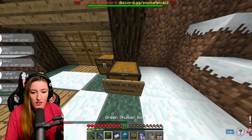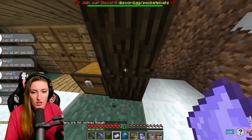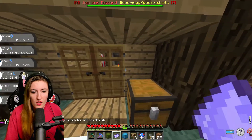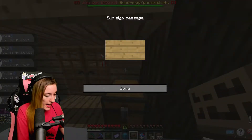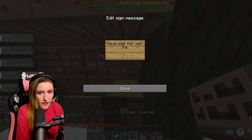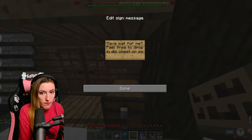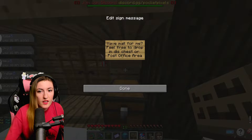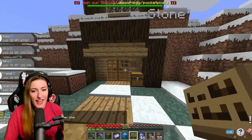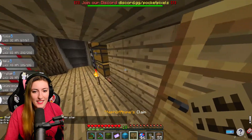All right. Let me put this in here. Let me break this chest. Have mail for me — feel free to drop in this chest. Post office area. That's a nice little sign that we've got for our house.